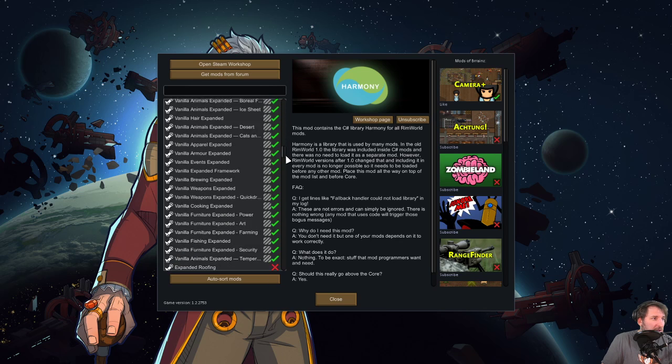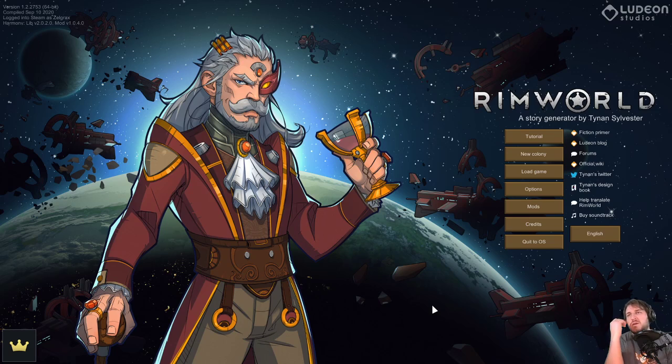The most important mods are basically the Vanilla Expanded stuff, which just builds on existing content in the game — taking what's already there and expanding it. The other big one is Dubs Hygiene, which means your people need to wash or they feel icky. The benefit of that one is it lets you introduce central heating, ceiling fans, hot tubs, and showers.